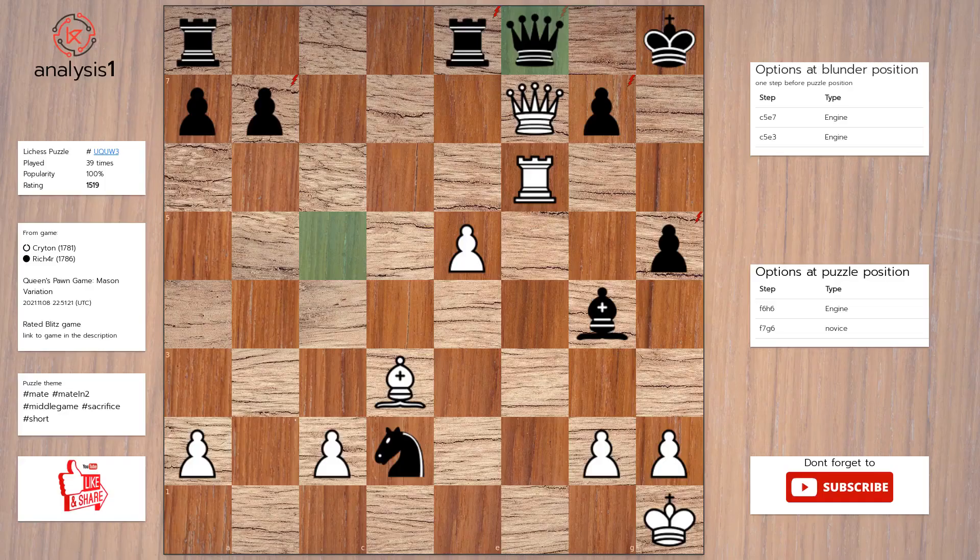Let's continue. Threats in puzzle position are: Queen takes rook, Queen takes queen, check. Queen takes pawn, check. Queen takes pawn, check. Queen takes pawn. The checks are: Queen takes queen, check. Queen to g8, check. Queen takes pawn, check. Queen takes pawn, check. Rook to h6, check.